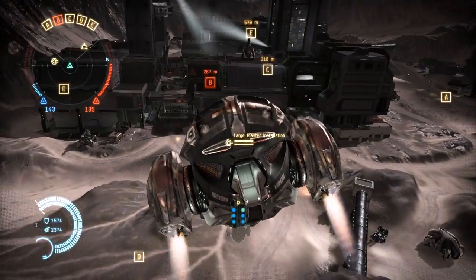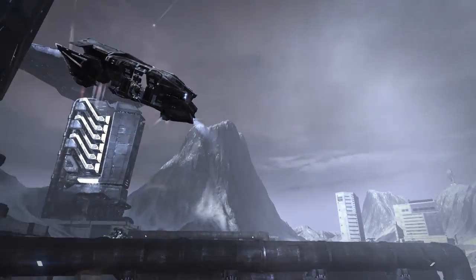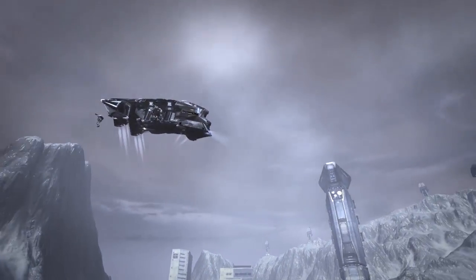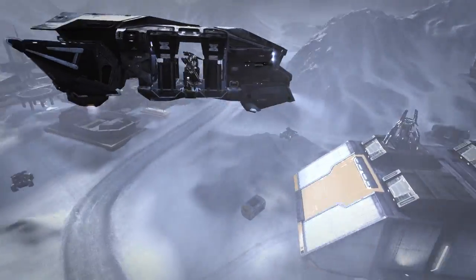The last class of vehicle in DUST 514 is the dropship. Dropships are a bit like modern day choppers — they're highly maneuverable as well. They get you across the map fairly easily if you're delivering troops, or perhaps you might want to fit out your dropship with extra weaponry to lay down fire from an aerial perspective.